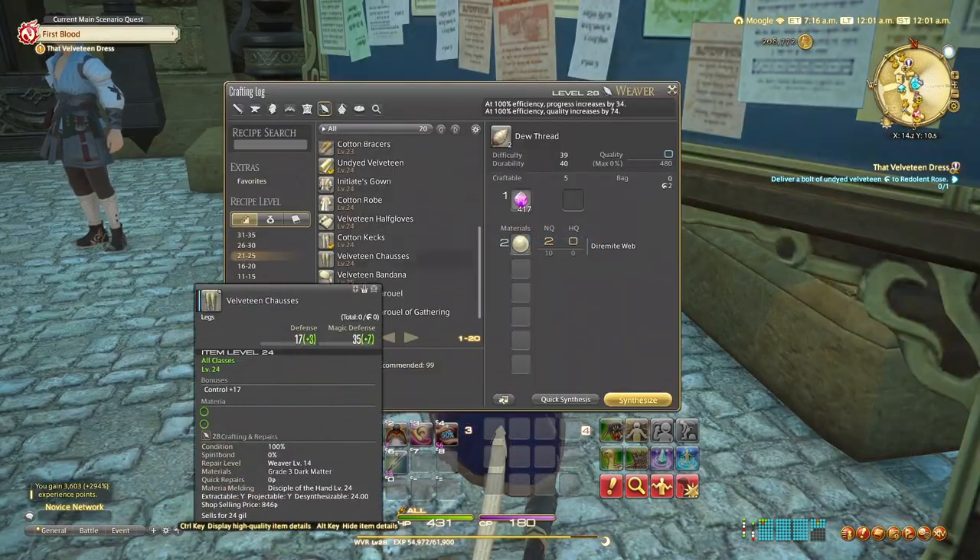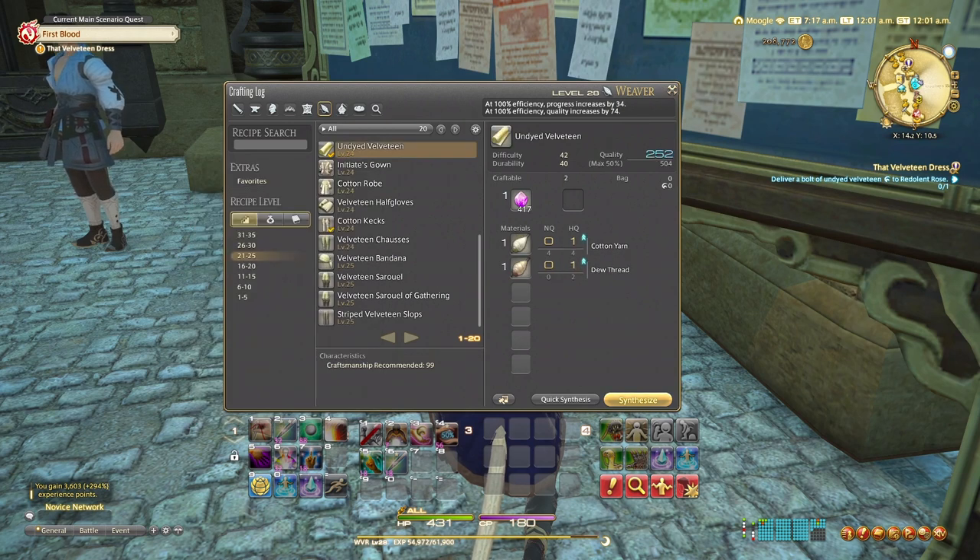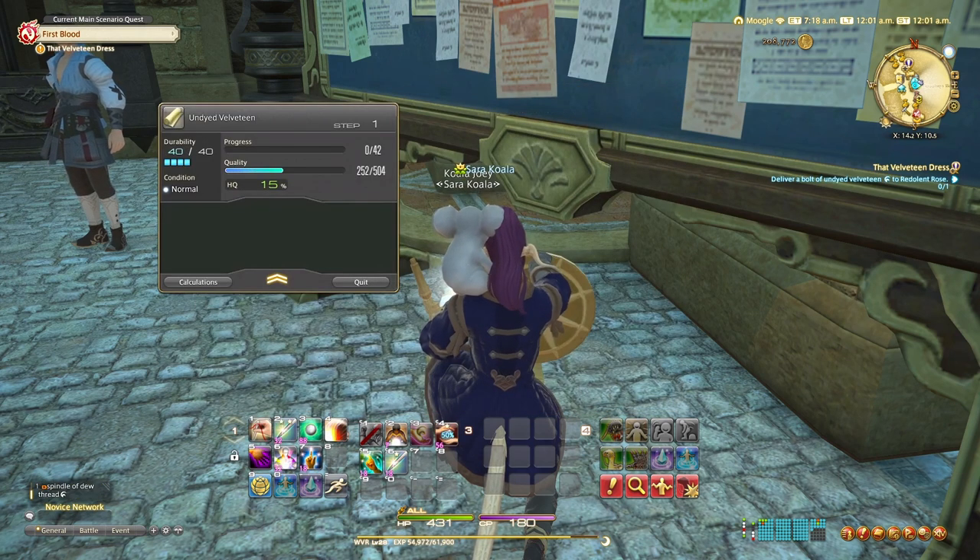My game did decide to crash here, but we're back — that's where you can see a different frame. I've made the dew thread now and, as you can see, I'm just making the undyed velveteen, and again using my abilities.